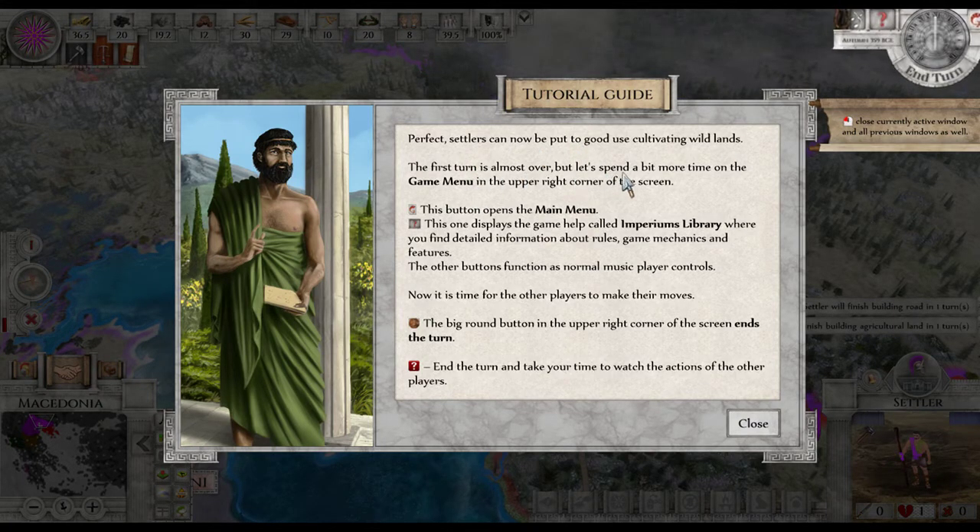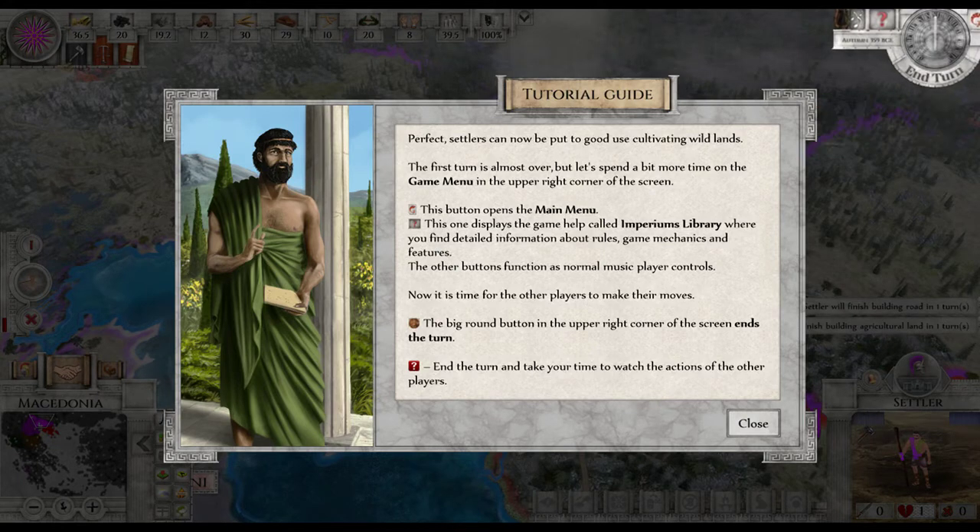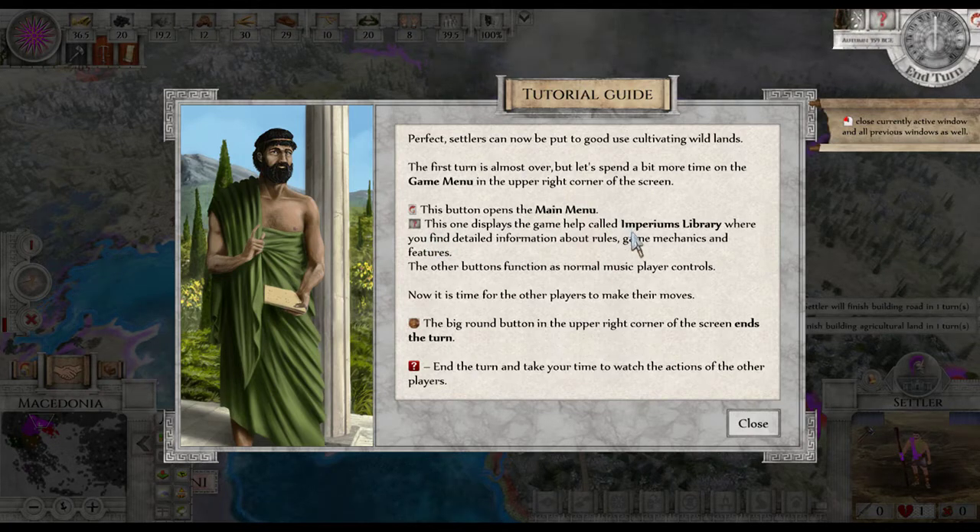The first turn is almost over, but let's spend a bit more time on the game menu in the upper right corner of the screen. This button opens the main menu. Then there's the question mark — game help. There's also the Appearance Library, which is the one we opened in the beginning where you can find information about rules, game mechanics, and features. That's a great thing. The other menu functions are normal music and player controls.